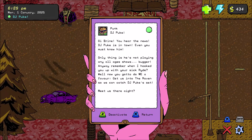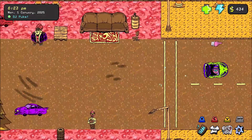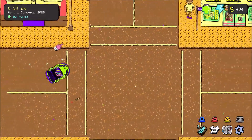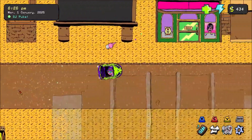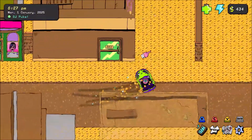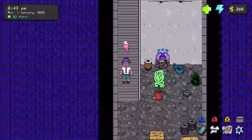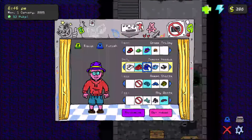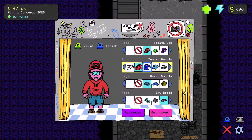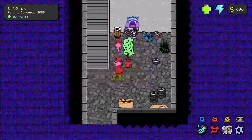He wants us to get him into the Raven, which is a club, to go watch DJ Puke — the hottest producer in Drift City with the sickest beats. Oh, we have a red hoodie. I like the red one better. That's a good look. That's our new look.